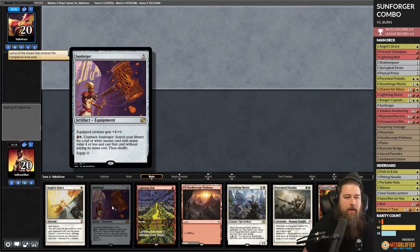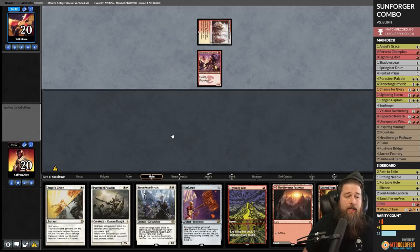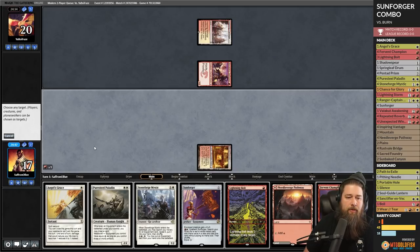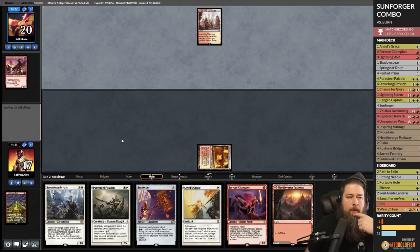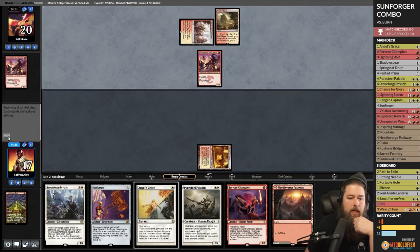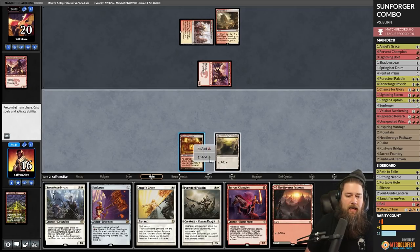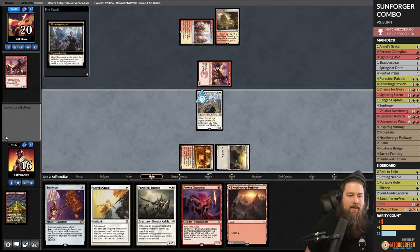We're trying to find out if the most overrated equipment in Commander could actually be good in Modern. Opponent is playing Burn — Monastery Swiftspear comes in, hits us. Land, untapped bolt the Swiftspear, pass. Opponent plays Arid Mesa and more Swiftspears — we're down to 16. We land a Stoneforge Mystic on white, and we've already got a Sunforger — the combo is set up if we can get to it.